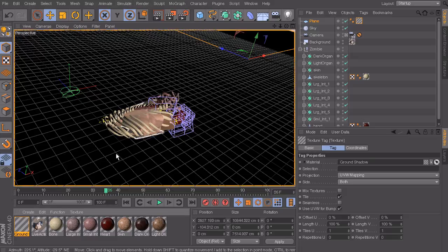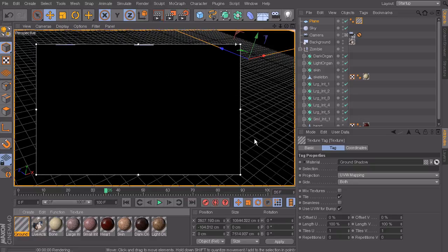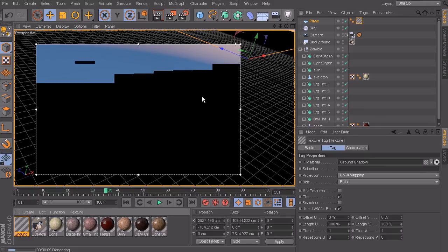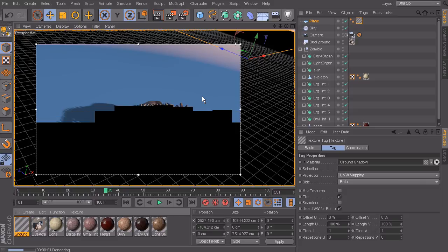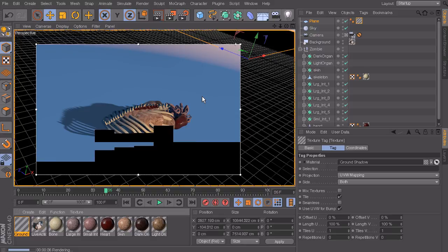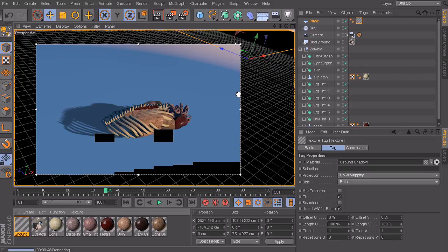I'll call this material 'ground shadow' and then drop it onto the plane. You'll see it changed colors and then changes to black. Now if we go into our interactive render region, the sky is back - we can see through the plane. The plane was covering up the sky earlier, but now we can see our shadow being cast as if it's on the ground plane while the ground plane itself isn't visible. That's exactly what we want for our composite - a separate pass containing just our shadow and the alpha of the carcass.